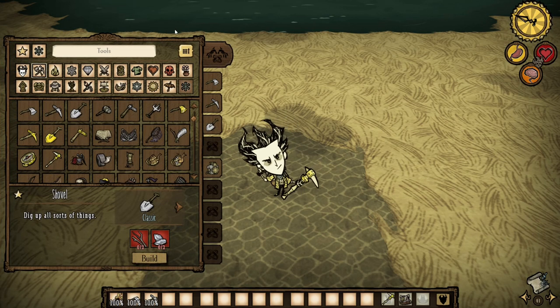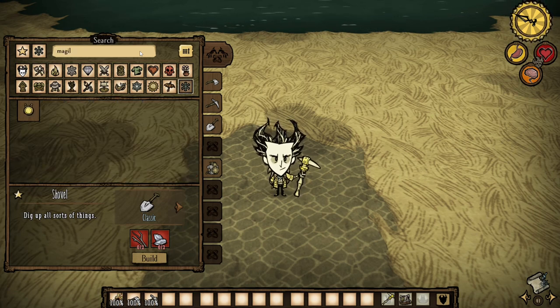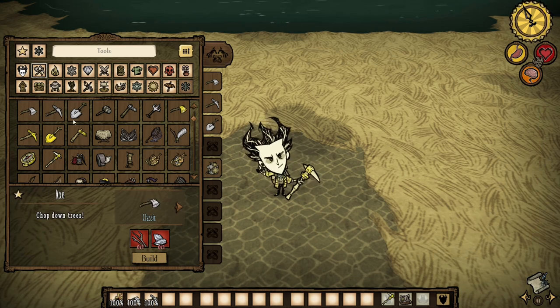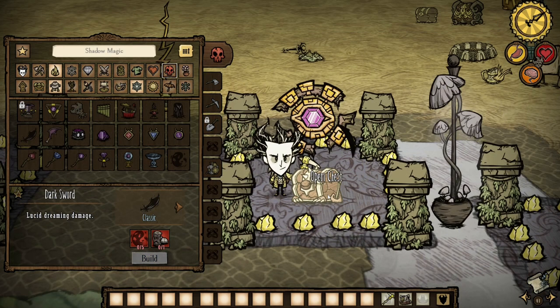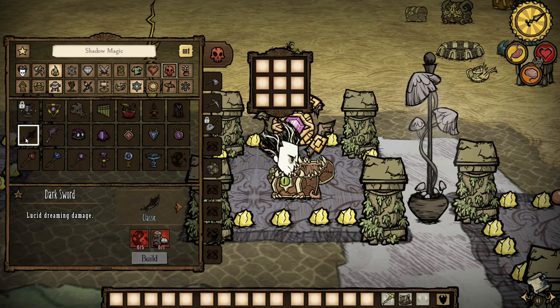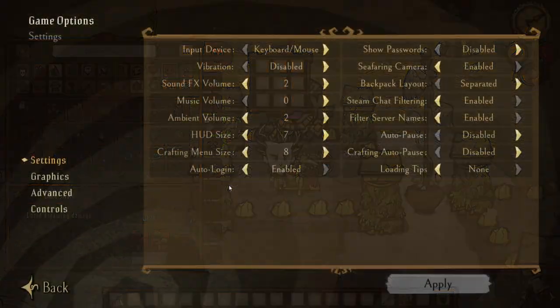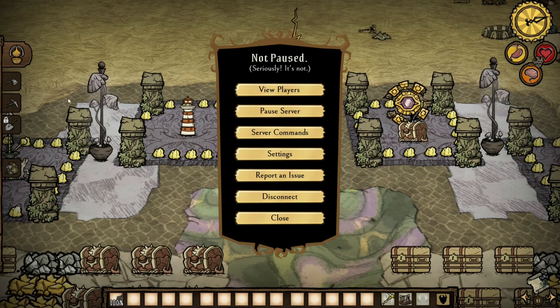We also have a search bar so you can search for the items you'd like. And we have the favorites tab where you can favorite an item and it will show up in the favorites tab across all worlds. Items can now also be crafted from resources in chests if they're open, and the size of the new user interface can be scaled on its own in the settings.